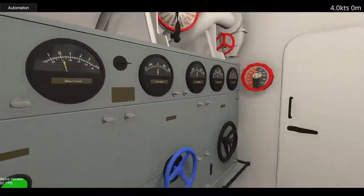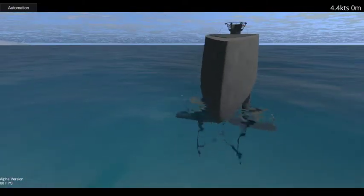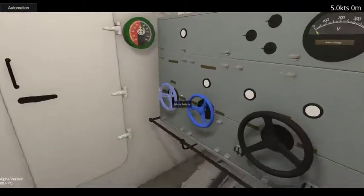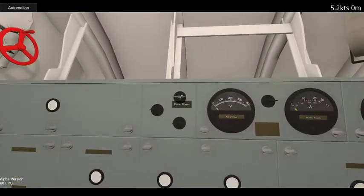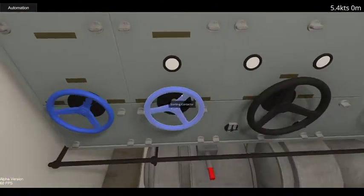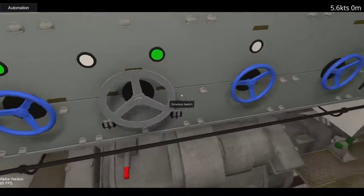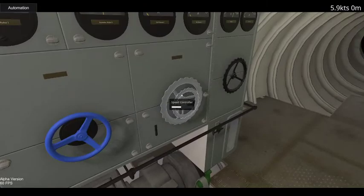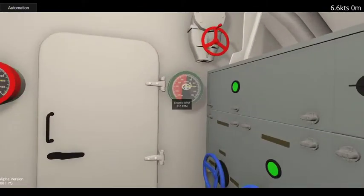None of these gauges are accurately working and we're not actually shown what the motors would draw power-wise — I just want to get this out there so you can at least play with electric engines. We'll do the same thing for the starboard motor: turn everything on, put batteries in series, and get the RPM going.